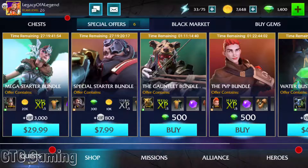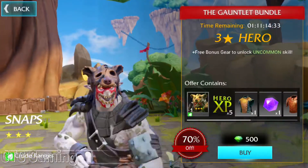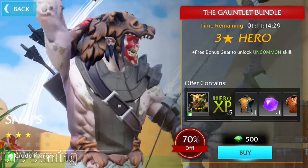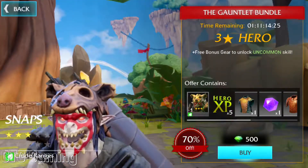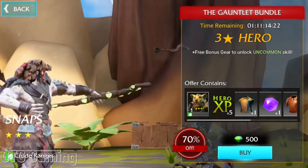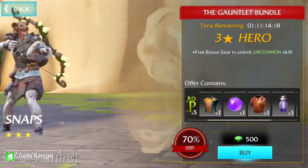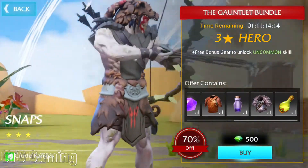First, the Gutlet Bundle. It features the three-star hero Snaps, the Cruel Ranger, and a few uncommon gifts as he demonstrates his skills in the background. In my opinion, it is not worth spending 500 of my hard-earned gems on a three-star hero that I can form in the early game without spending any gems just to be rewarded.